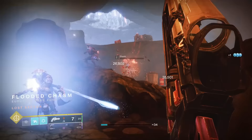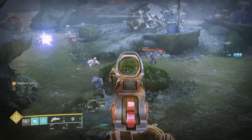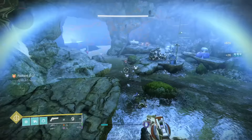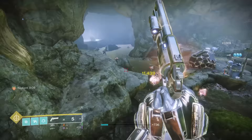Erianas Vow's catalyst reads: increases magazine size; holstering this weapon automatically reloads it after a short period of time. This increases the magazine size from 6 to 9 and gives Erianas Vow the perk Auto-Loading Holster. This catalyst perfectly complements the playstyle associated with Erianas — use it real quick to take advantage of the bonus damage and then put it away and have it reload itself. Auto-reloading plus the mag size solves every issue of the small magazine and the slow reload speed. If you are using it as the shot-swapping monster that it's supposed to be, you're doing this correctly with the catalyst. Erianas Vow's catalyst is going into S tier.